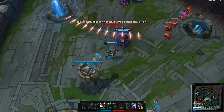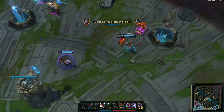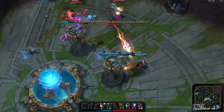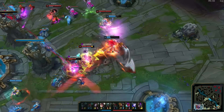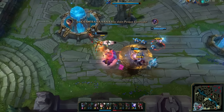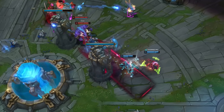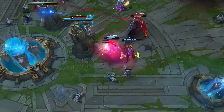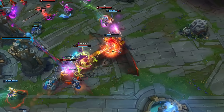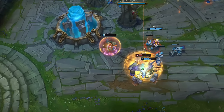However, even though Hullbreaker is designed as a split-push item, the stat profile on it is just so perfect for Samira in fights. Understandably, the enemy are trying their best to take Samira out of the fight as quickly as possible. However, 400 extra health make it very difficult for them to achieve that, and even if it's just a sliver of HP with which Samira survives, she is able to immediately counter-attack as soon as she breaks out of the chain CC. And as soon as the enemy CC and disruption spells are on cooldown, Samira can do whatever she wants.